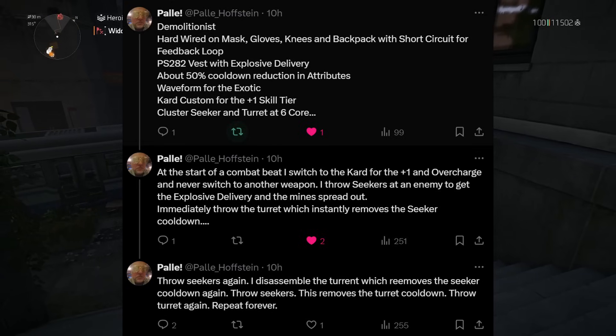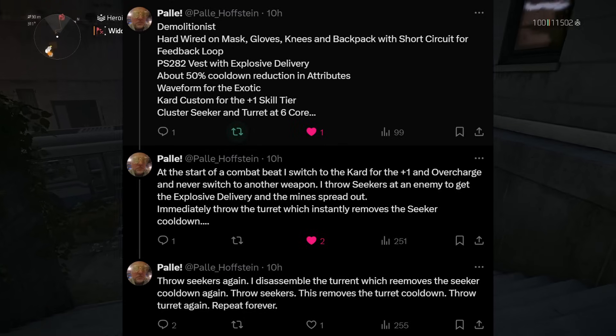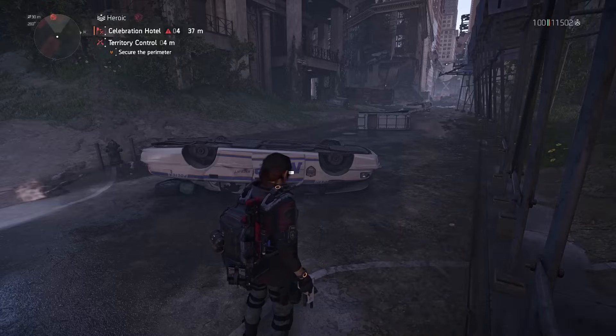He's using the Waveform exotic, the Custom Card, and he's using seekers and a turret. My interest peaked massively because I love seekers, but they've just never been the greatest tool in the game. His strategy was: at the start of combat, throw seekers at an enemy to get the explosive delivery and spread the seeker mines out, then immediately throw the turret which gives the seekers back because of hardwired, then throw seekers again, disassemble the turret to remove the seeker cooldown, throw seekers, and that removes the turret cooldown. You can just repeat that forever.